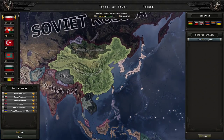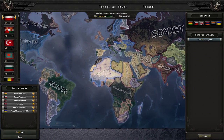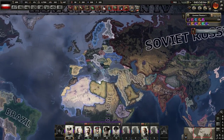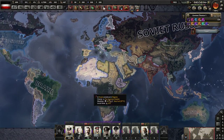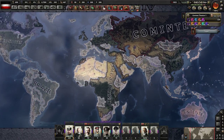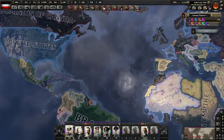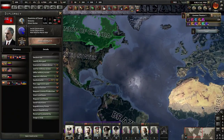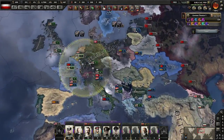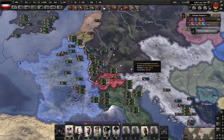We got somewhat of a peace conference, even though a few of the countries I beat didn't even bother to turn up. There's the Kaiser icon on steroids — jesus. The Entente is still alive and we're at war with them even though they're supposed to be peaced out. I might have to fix that in the console, because Canada's not at war but Australia apparently is.